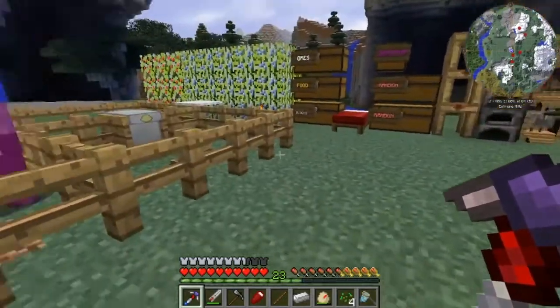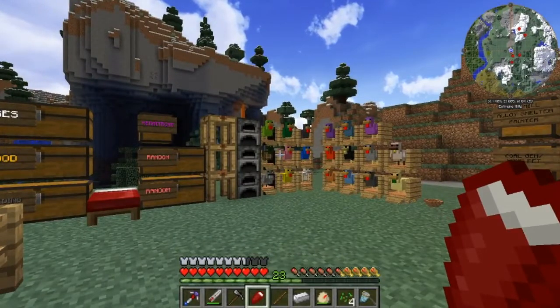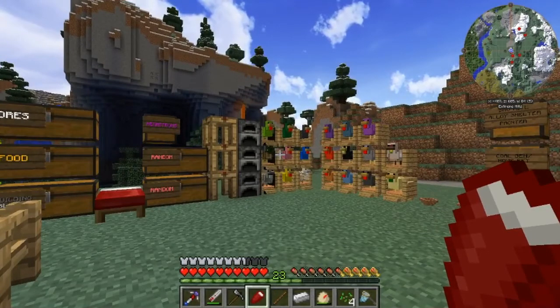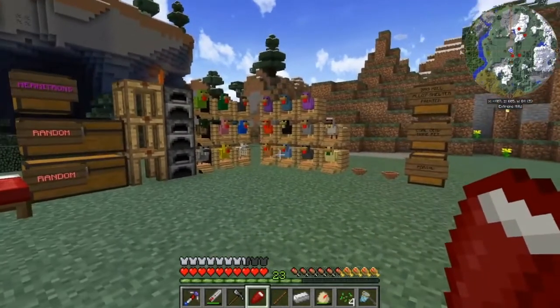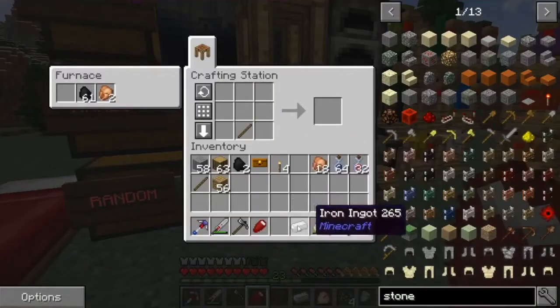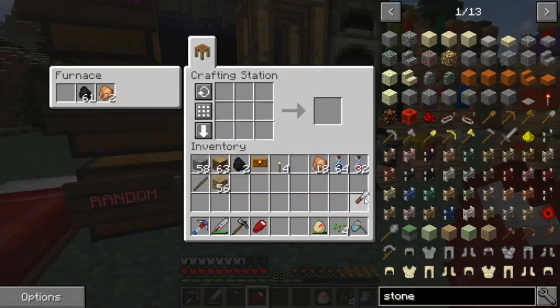I'm just gonna slowly start doing more chickens off camera as we go. For today's episode we're actually gonna do something pretty cool - we're gonna be working on a nether portal, but not just any nether portal. We're gonna make it really cool and awesome looking. You guys know I love my building and I love to make things look really pretty and fancy. We're gonna make this portal really epic and we're also gonna go into the nether.